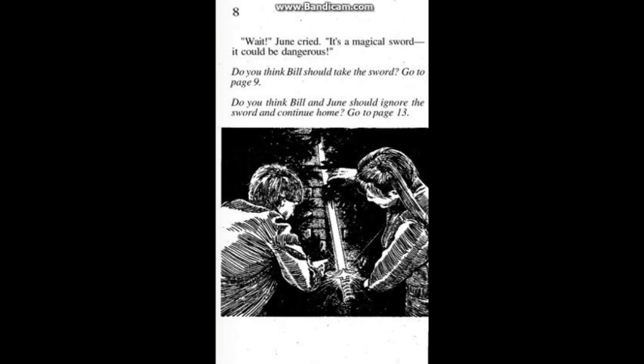'Wait,' June cried. 'It's a magical sword. It could be tenacious.' Do you think Bill should take the sword? Go to page nine. Or do you think Bill and June should ignore the sword and continue home? Well, we're going to go ahead and take the sword because we're here for adventure — and also if you go home the adventure ends and you have zero points. Bill laughs: 'He he he. Don't be a ninny, June. I won't cut myself.'